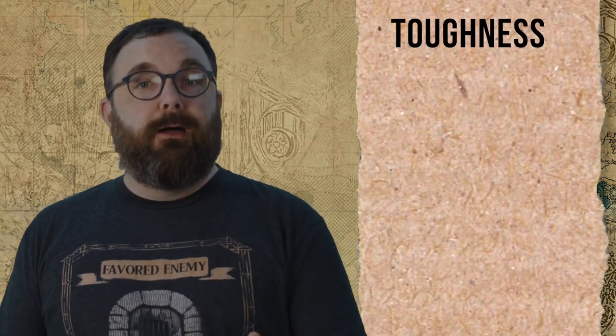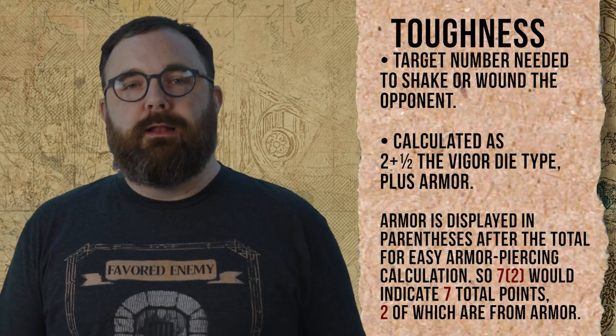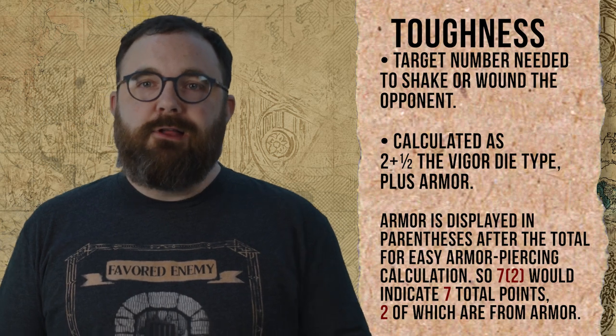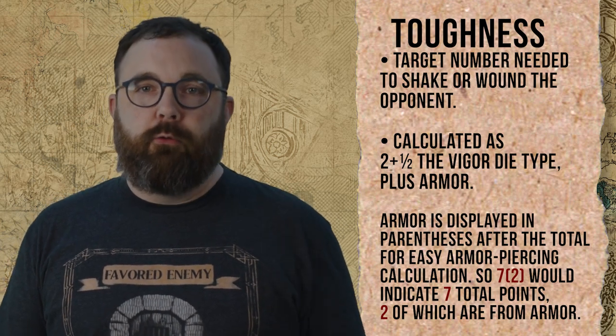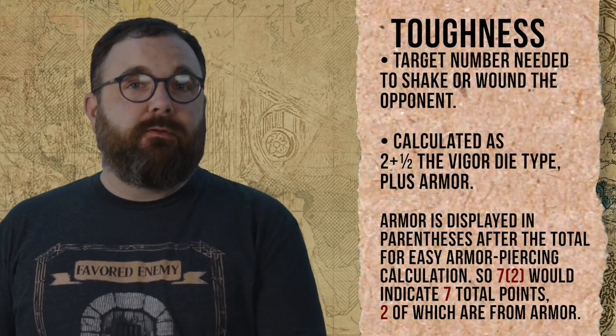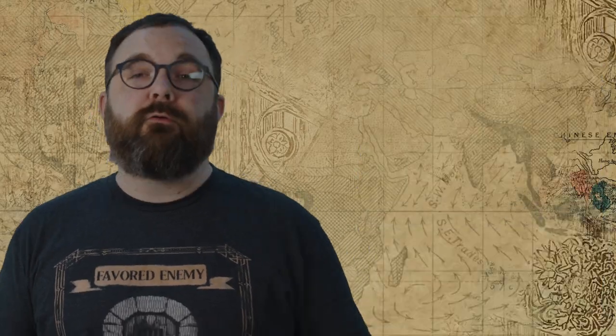While Parry decides whether or not your character will be hit in close combat, Toughness dictates the amount of damage you take regardless of the kind of hit. Toughness uses a similar calculation to Parry: where Parry is two plus half the Fighting die, Toughness is two plus half the hero's Vigor, plus armor. Without armor, my dwarf's Vigor is a d6, so that's two plus three for a total Toughness of five. I have fives across the board, but remember — all of these can get boosted by spells, objects, armor, and even some edges. He's in good shape to start adventuring.